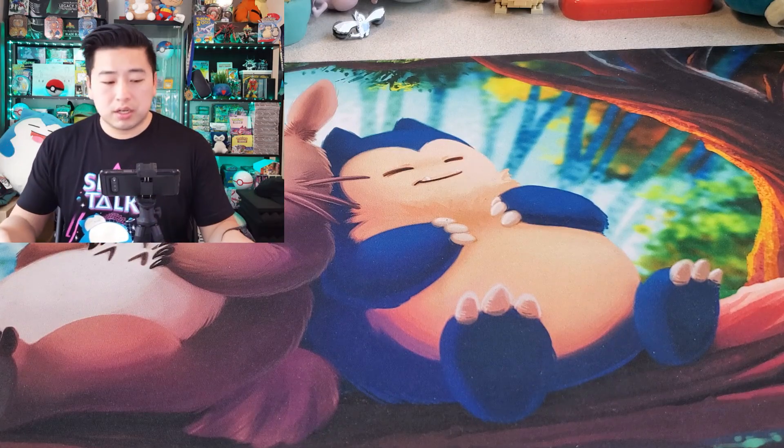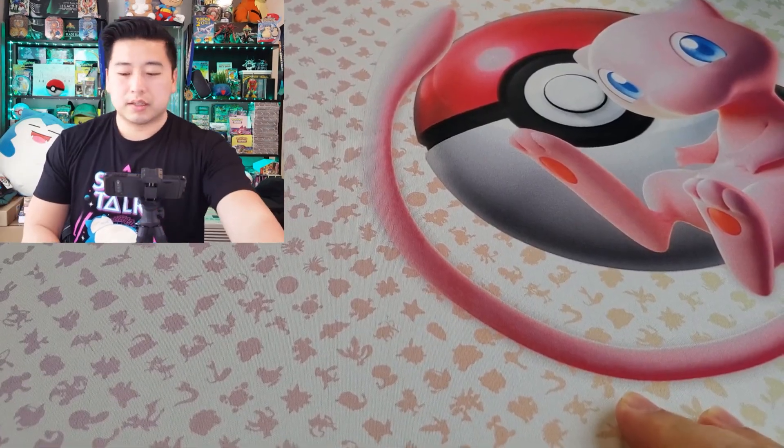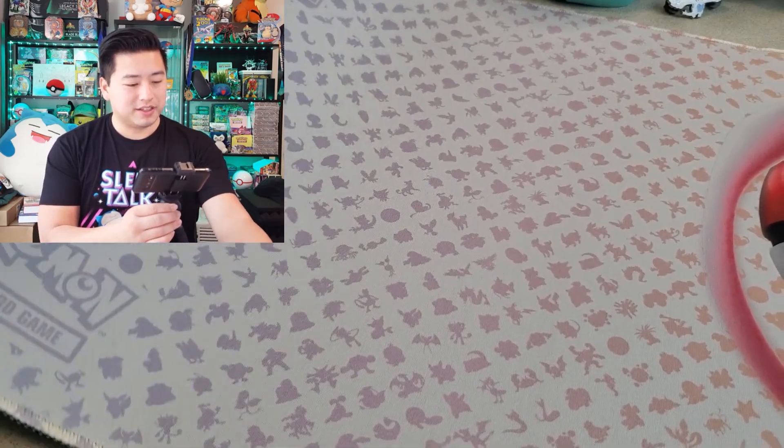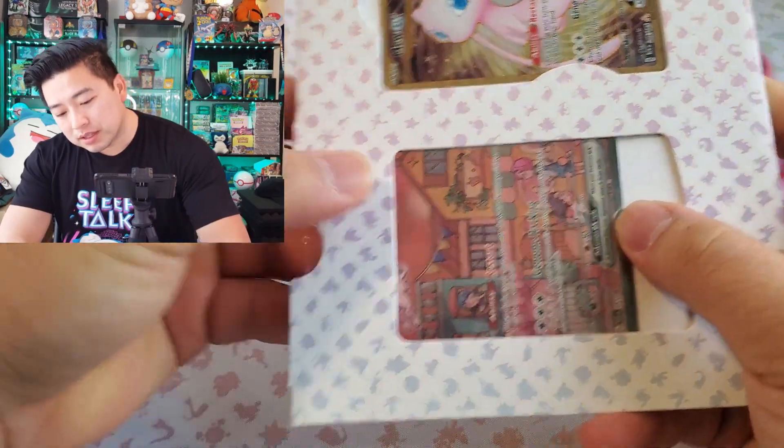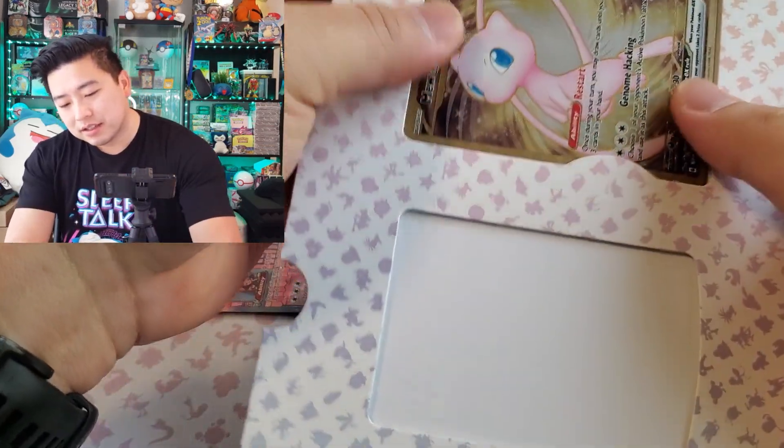Since the 151 Ultra Premium Collection comes with a play mat, we might as well use it. It's wound up really tight so the edges are kind of curling and not staying flat. The play mat has a simple design — all 151 silhouettes, similar to the artwork in the background.